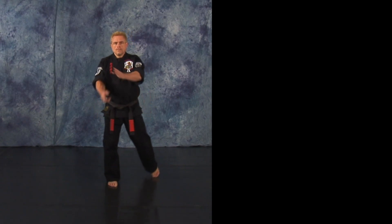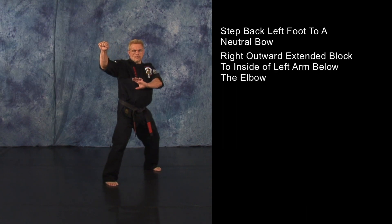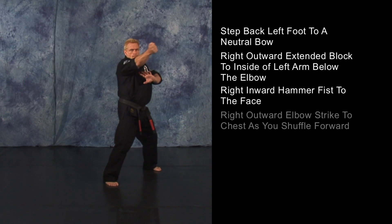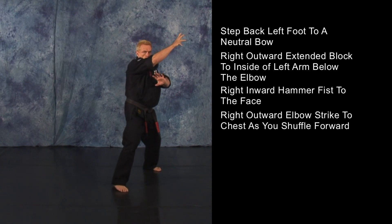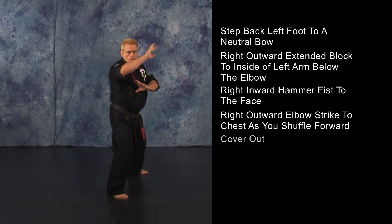As your opponent steps in with his left punch, step back with your left foot to a neutral bow and execute a right outward extended block to the inside of his left arm, making sure you're below the elbow. Deliver a right inward hammer fist to the face and a right outward elbow strike to the chest as you shuffle forward. Cover out.